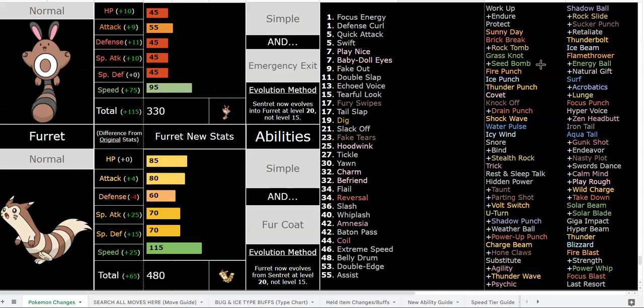Those moves are not affected by Simple — Z-moves are not boosted by Simple, which is kind of lame, but it's still a nice option especially on Fur Coat sets. Fur Coat with Belly Drum and Baton Pass is very nice because of how bulky you are — it's really nice to take advantage of your bulk, get that Belly Drum off, and pair it with E-Speed. Belly Drum plus E-Speed is something Linoone also has access to, and a lot of mons have access to Belly Drum plus priority.